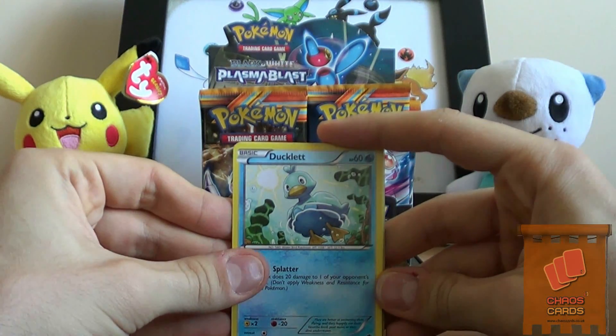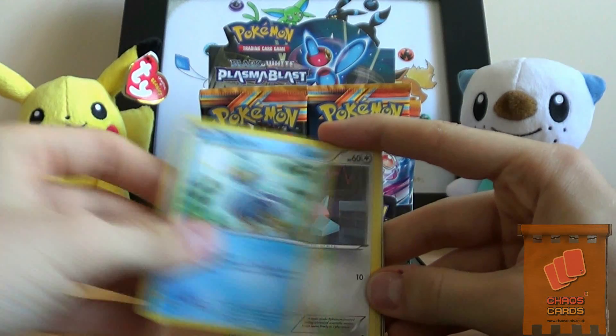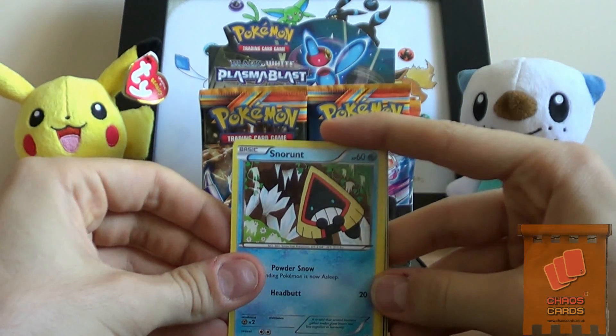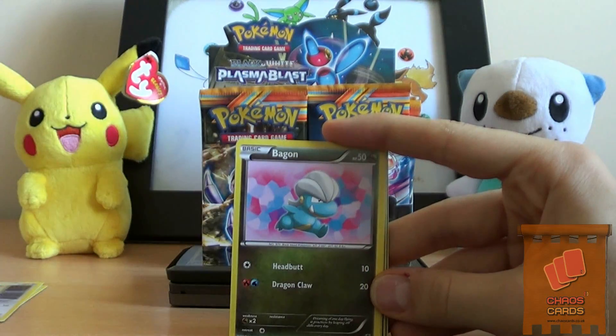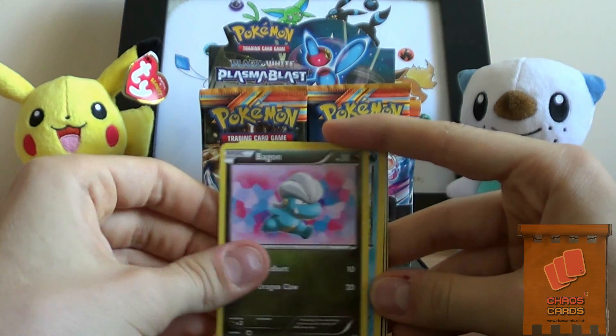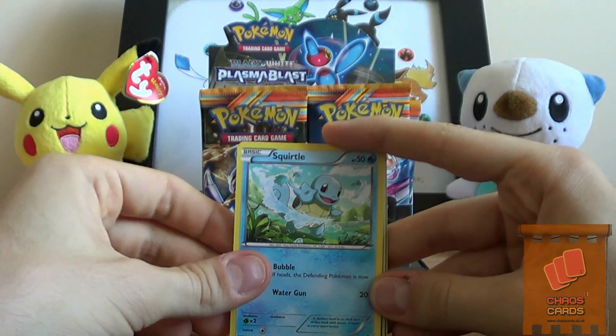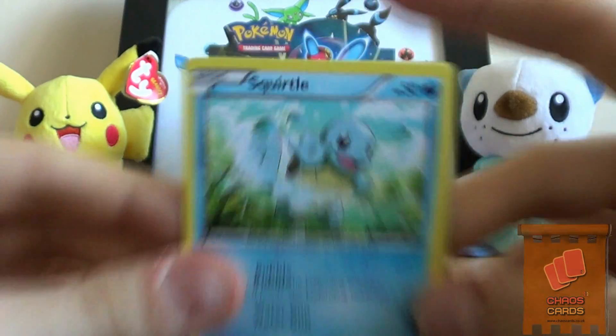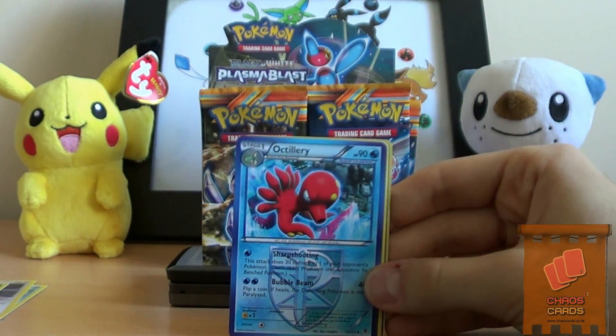I'm going to be doing it slowly because this is the first time I've opened them. We have a Ducklet, a Porygon, Snorunt, Vagon - which everyone notices is the same one from Dragon Vault - and a cool looking Squirtle. Looks awesome.